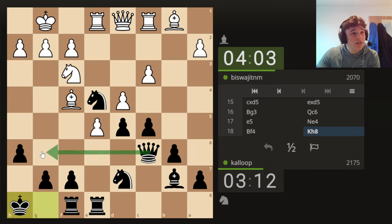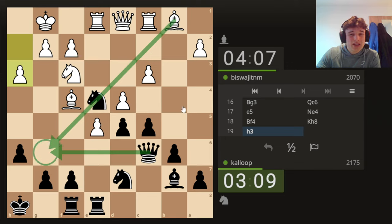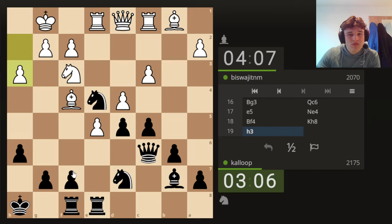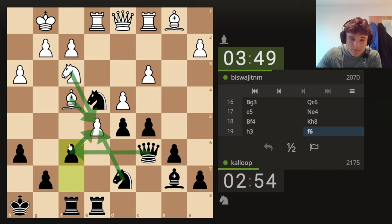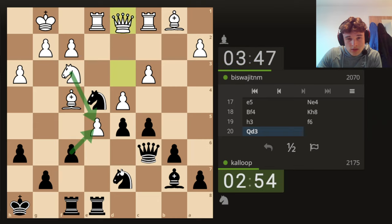The rook is on a nice file. The queen is fairly nicely placed — I would love to put it on G6 but I don't really like this pin. Opponent is also waiting — no one wants to make any commitments here. If we play F6, we can't advance because he hangs the pawn, and we are threatening to take. So if he takes with the bishop, we could do something like that — and if he takes with the knight, I don't know.